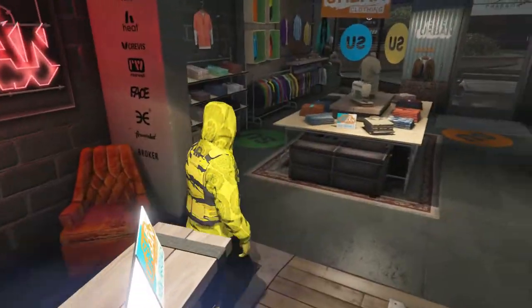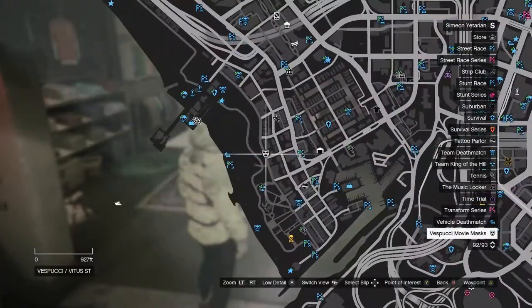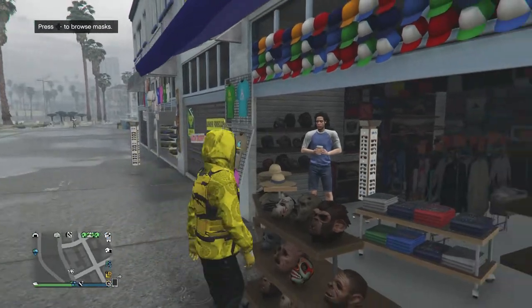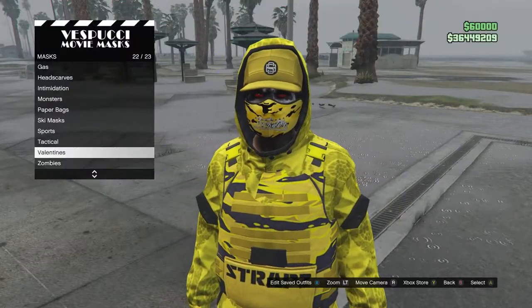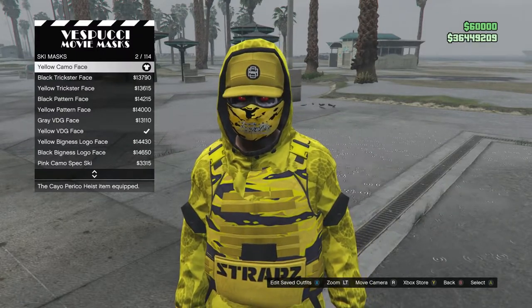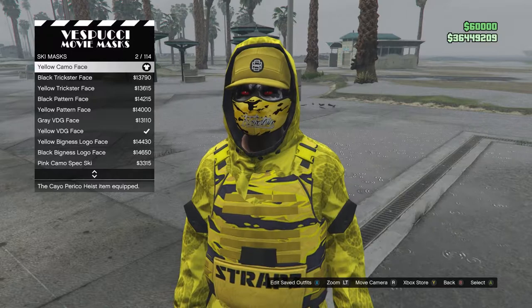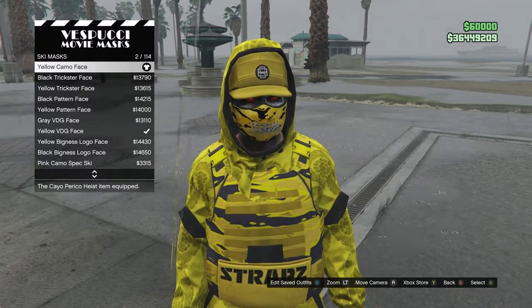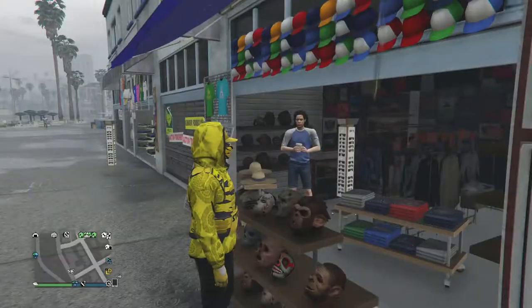Head to the mask store. Once there, go to your mask, select slot 19, click on ski mask, and look for the yellow camo face, which is on slot 2. Equip that mask on your character — the hat and mask should combine together.